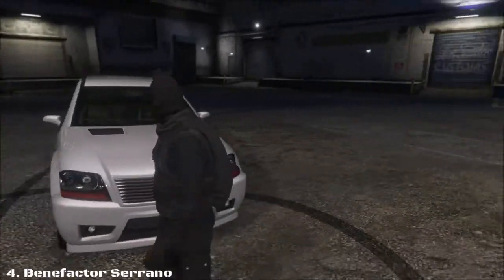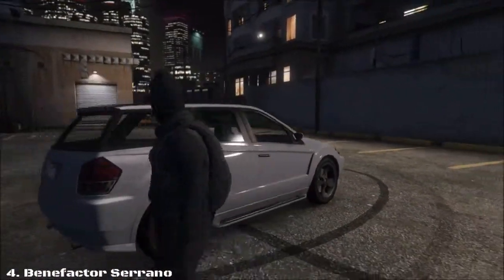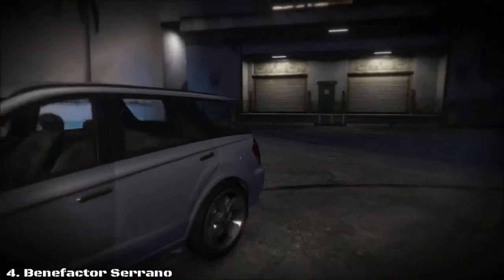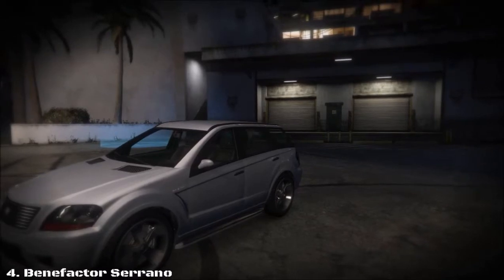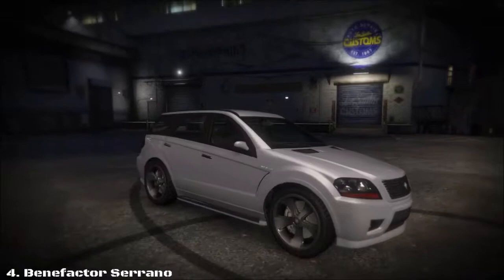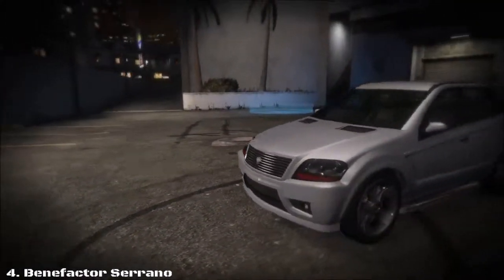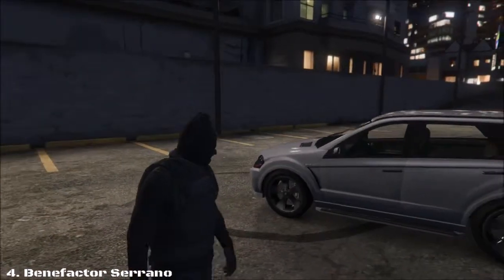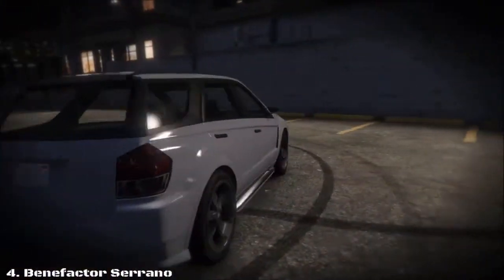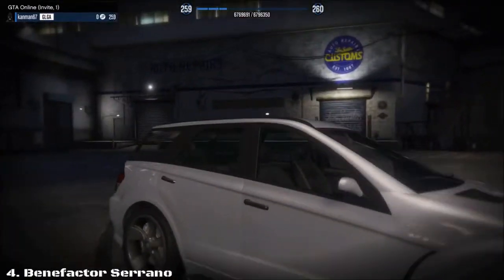Number four on our list is going to be another Benefactor car, as Benefactors are pretty highly customizable and always found on the roads. Today we have the Benefactor Serrano. This car is very similar to the Benefactor Habanero — please do not mistake the two, as they look very similar in their front and back design.